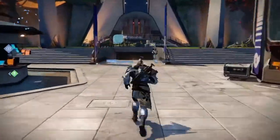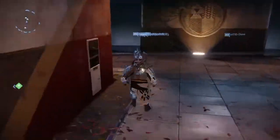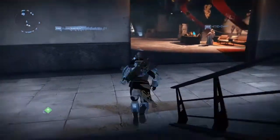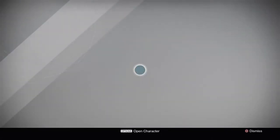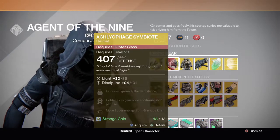Alright guys, Swift1 here again, back for another Destiny video — where is Xur? Well, if you've got the DLC, you need to hand something in to Xur, so there's a big green symbol over him. He's down there; if you follow my path down towards the Vanguard, he's got some exotics.